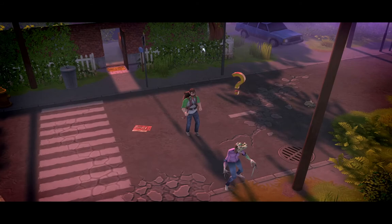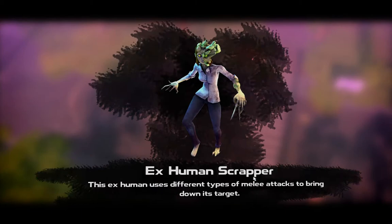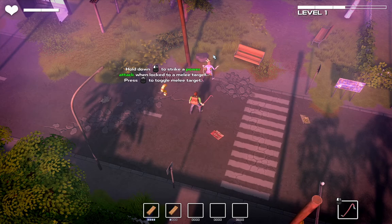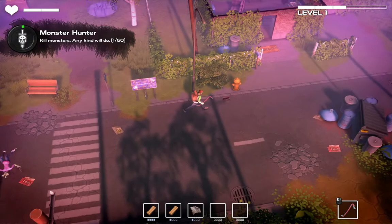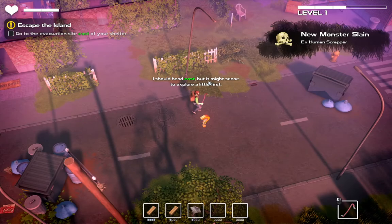Ex-Human Scrapper: this Ex-Human uses different types of melee attacks to bring down his target. Hold down left mouse button to strike a power attack when locked to a melee target. Press mouse button to toggle melee target. Kill monsters - any kind will do. Escape the island; go to the evacuation site east of your shelter. I should head east, but it might make sense to explore a little first.